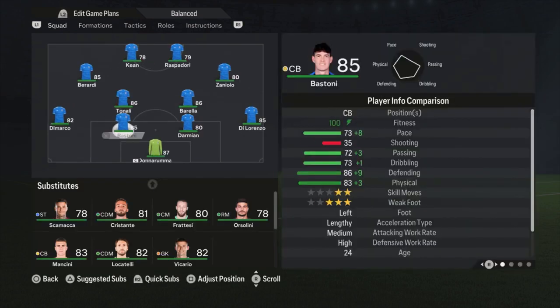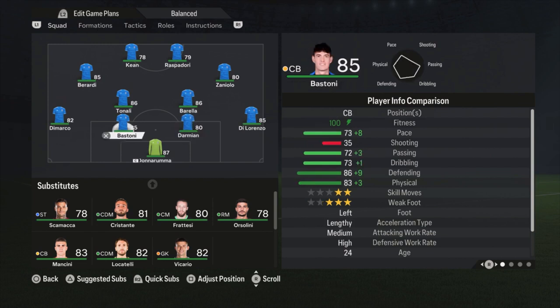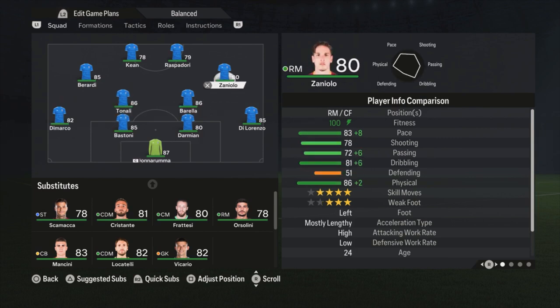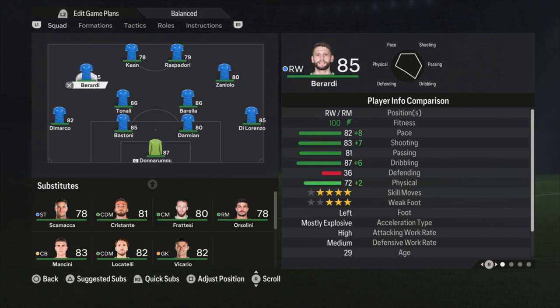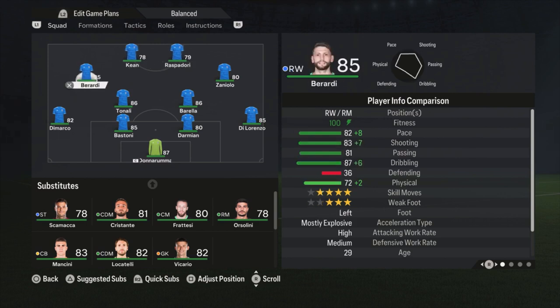It's the 4-2-2-2 formation. Donnarumma is my goalkeeper. Di Lorenzo, Darmian, Bastoni, and Di Marco are the defenders. Then I'm using Barella and Tonali as the central defensive midfielders. Zaniolo is the right attacking midfielder, Berardi is the left one, and Keane and Raspadori are the strikers.